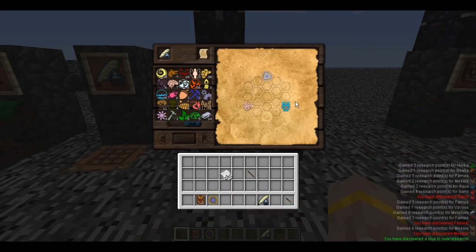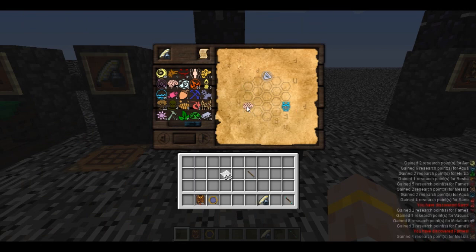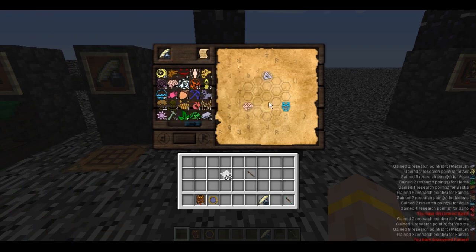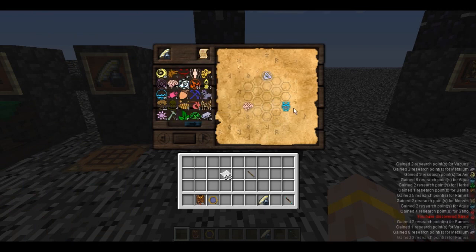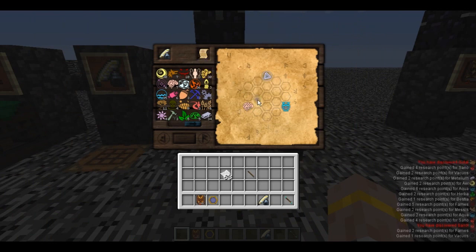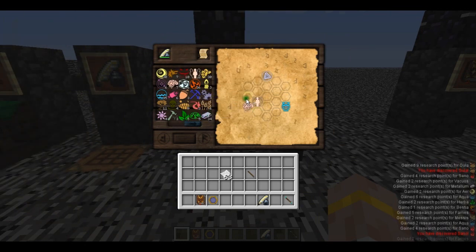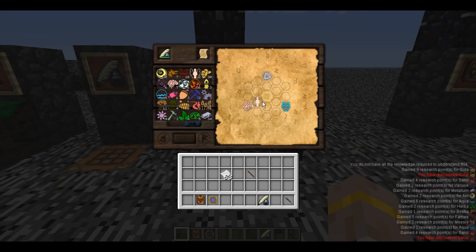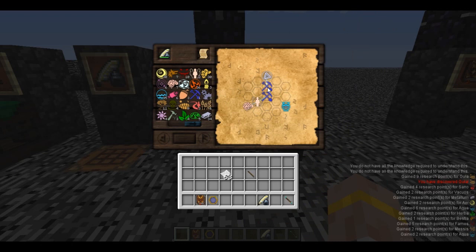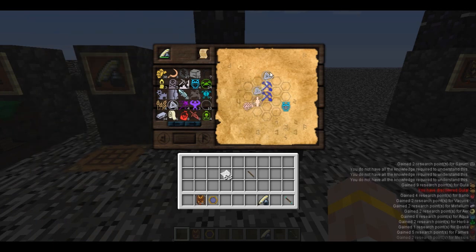As an example, we'll do research expertise. Click on it - that gives us a research note. Pop that into our research table and you can see a little hex grid with different aspects: ordo, cognitio, and census. Somehow we have to connect these up via things they make or things that make them. For instance, cognitio makes up humanus - humanus is made of cognitio and bestia - so if I connect humanus to cognitio, you see a little line and they're connected. Humanus also comprises instrumentum, and instrumentum is a component in ordo, but we need something extra to connect those.